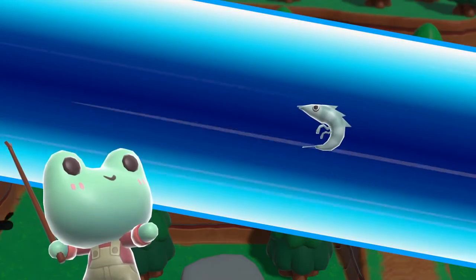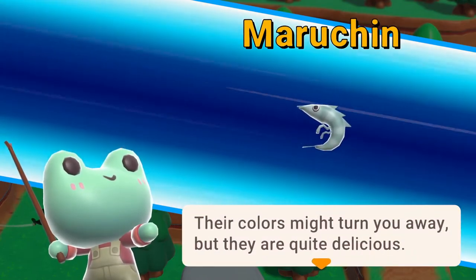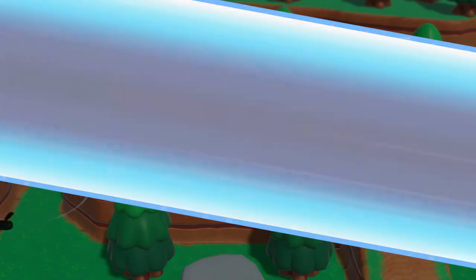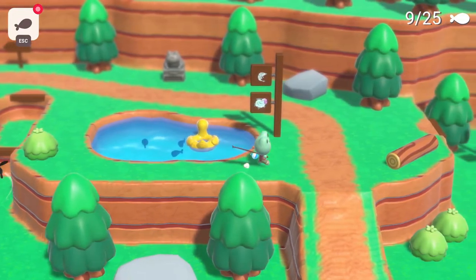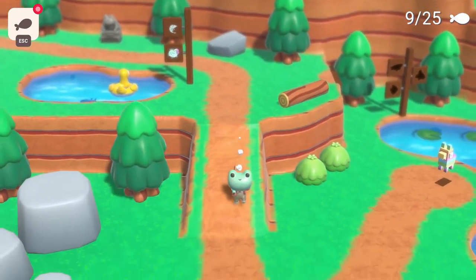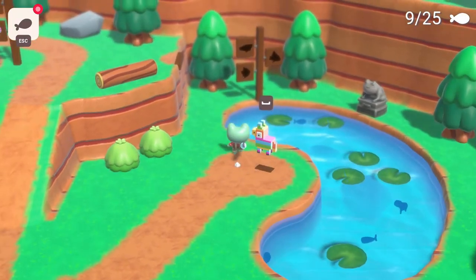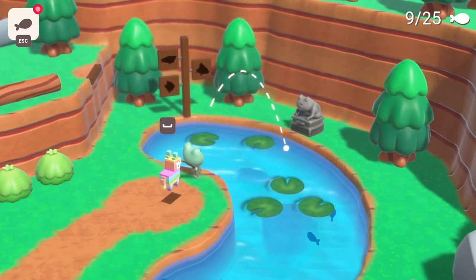Hey, I caught shrimp — a Maruchin! 'Their colors might turn you away, but they're quite delicious.' Hello there — another bit creature. It gets anxious without its bits. That's okay, buddy, I forgive you.